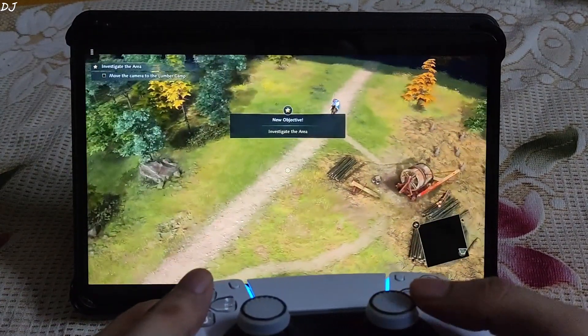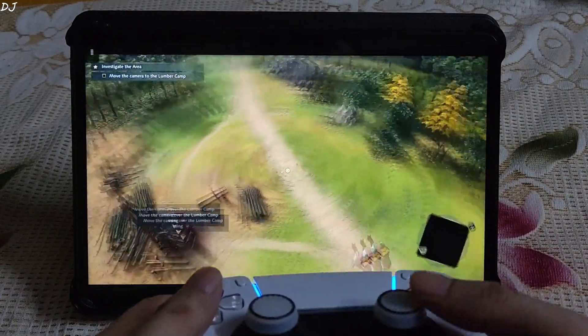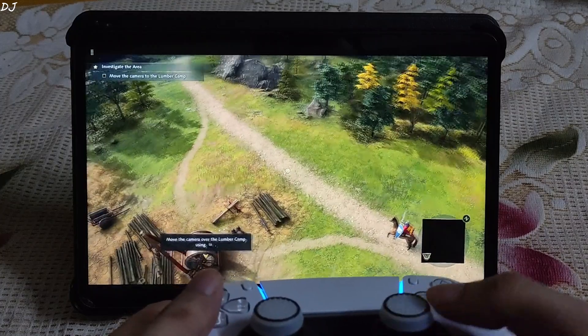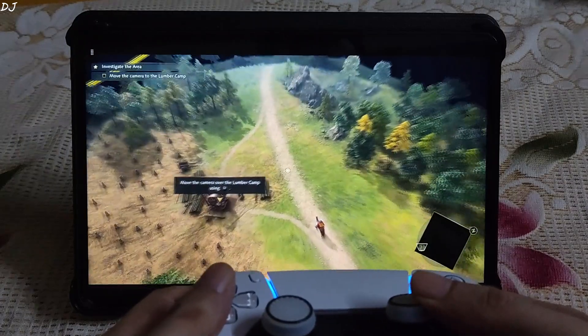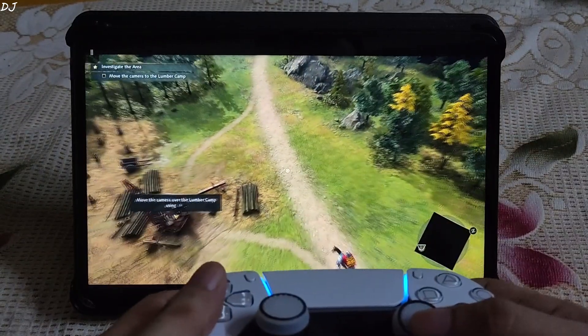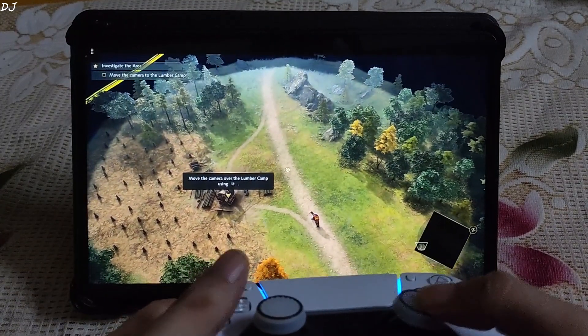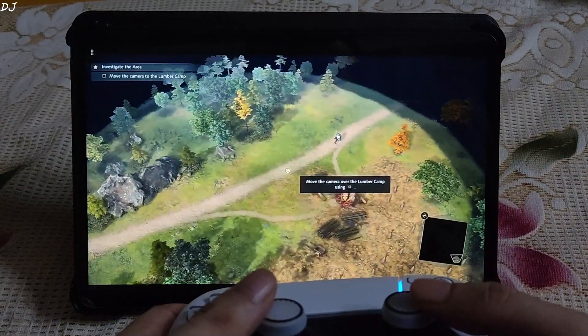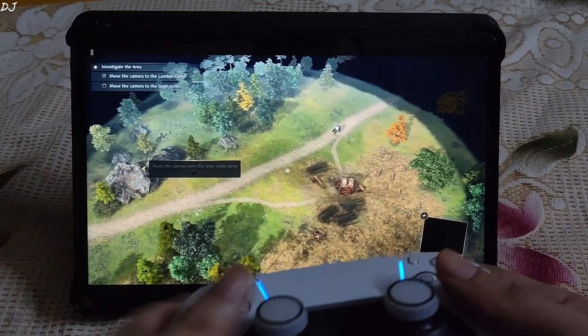Let's check out the input response. I can rotate the camera by moving the right analog stick left or right, and zoom in or out by moving the right analog stick forward and backward. Those are the camera controls. The pointer is moved using the left analog stick.